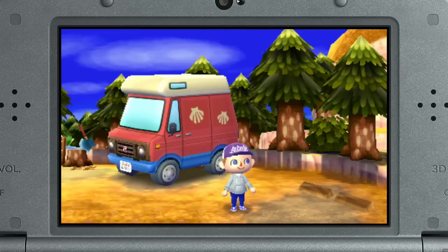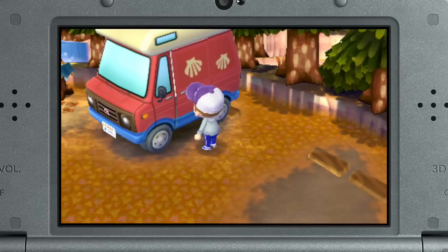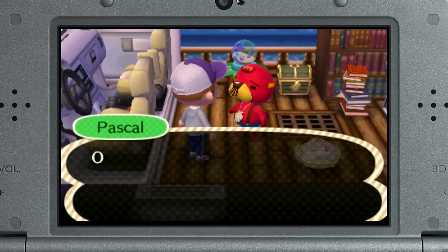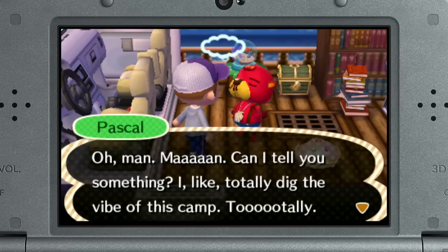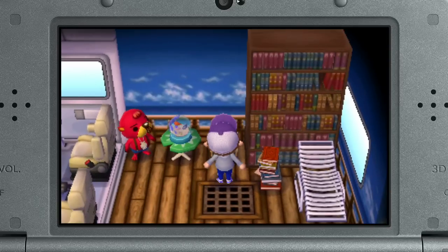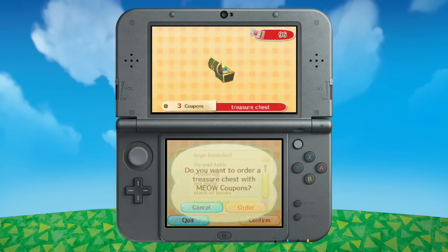The clam on that RV may look familiar, and so might the villager inside. The vehicle's interior definitely captures the owner's spirit. If something strikes your fancy, you can order it with Meow coupons. Your bells are no good here, but the deals certainly are.